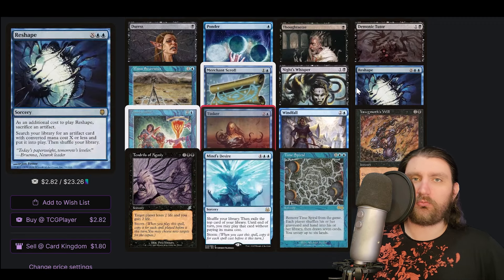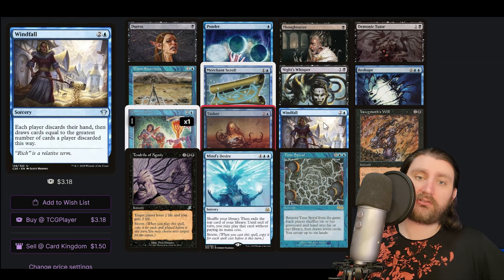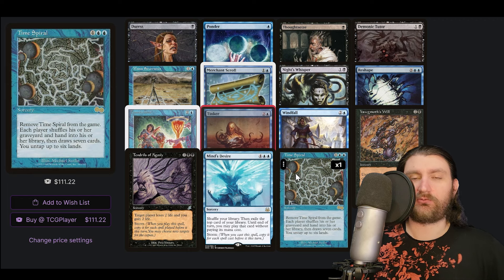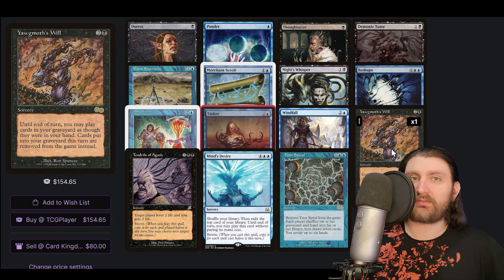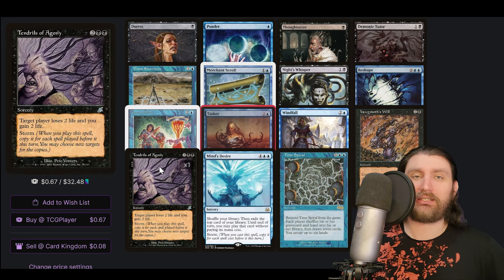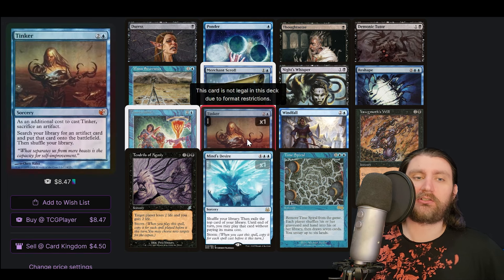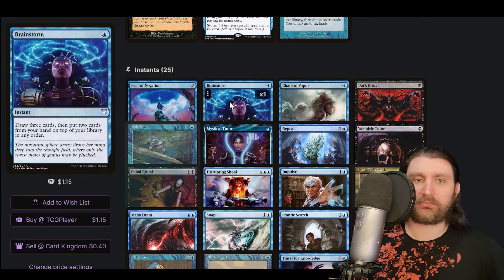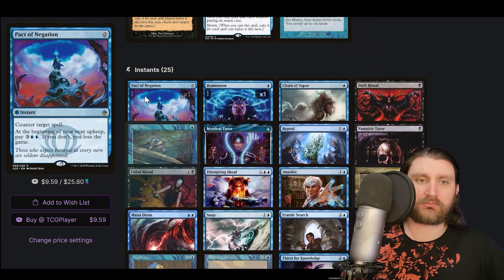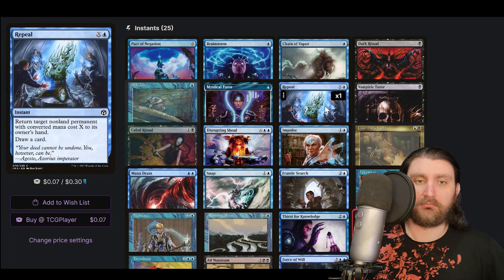We have Reshape as another way to tutor for artifacts, and ways to refill our hand: Timetwister, Windfall, and Time Spiral, with a couple synergies around Time Spiral as well. Storm payoffs — no Underworld Breach yet, so Yawgmoth's Will is the best way to do that. Tendrils of Agony and Mind's Desire are the main win conditions — we're purely looking to storm off and kill people with Tendrils. We also see cantrips like Brainstorm which were probably worth playing at the time.